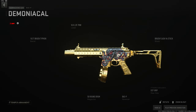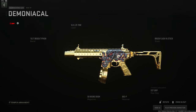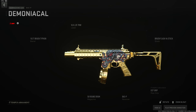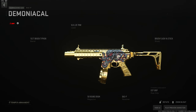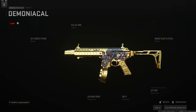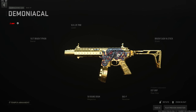My favorite SMG is the BAS-P. Main build: the 10.5-inch Bruen Typhon barrel for suppression, recoil, and bullet velocity, the VLK 7-milliwatt laser for stabilization and mid-range fights plus ADS and sprint-to-fire, the Bruen Flash V4 stock for movement speed, ADS, and sprint-to-fire, the D37 rear grip for recoil control to balance the flash stock, and the 50-round drum. The BAS-P is one of the best SMGs in this game — you can compete with the Lockman Sub and the Broadside.